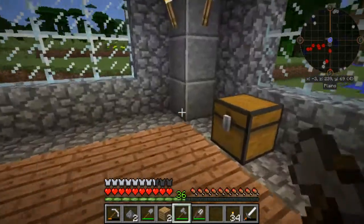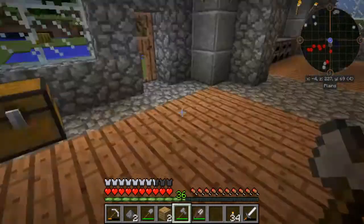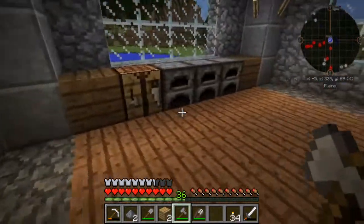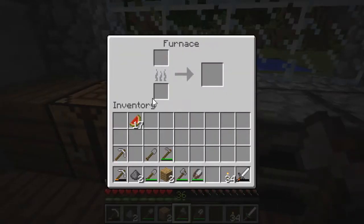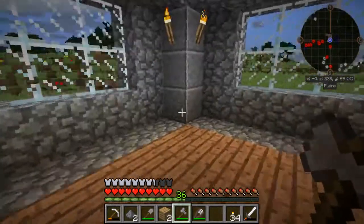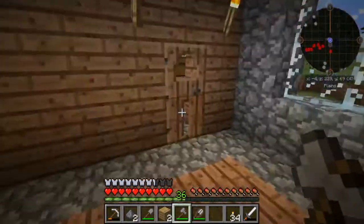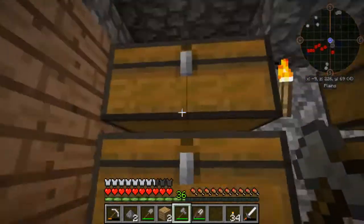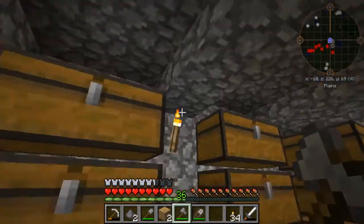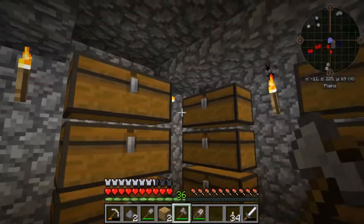I spent quite a bit of time building this place. I'm not sure exactly what I want this room here to be just yet. I'm thinking this one is going to be the kitchen, or kitchen-type area, where I can make food and smelt down the ores too. There's an upstairs area which is where the bedroom is — I'll show you that in a minute. And we have almost like a cupboard, except it's a whole other room — it's the storage room. I think it turned out pretty nice.